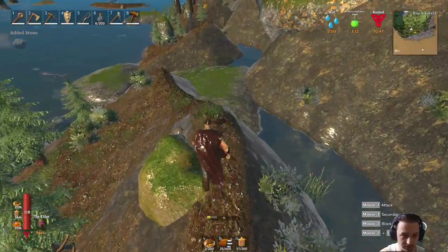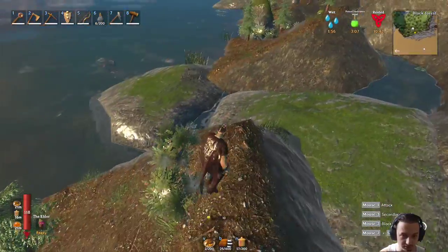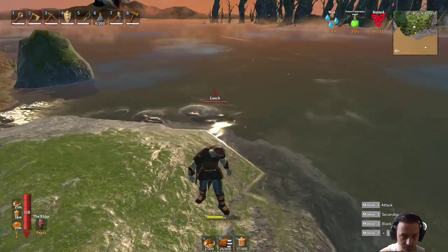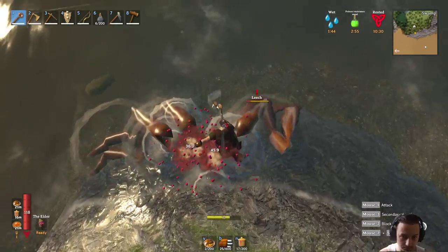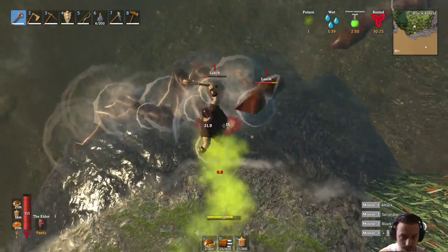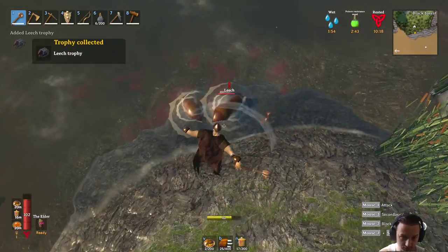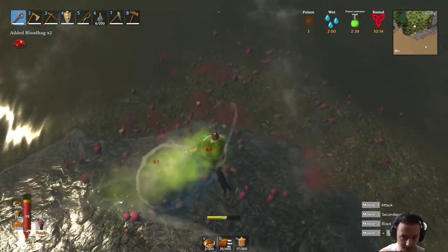This actually looks pretty cool - I was thinking about building something on here, but then I saw that stone thing and I was like, oh this is way better. Look at all these leeches, holy nuts! They're not too bad, it's just poison I think. Leech trophy - if I hit him with the crit at the end that does a lot of damage.